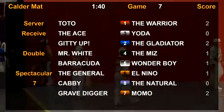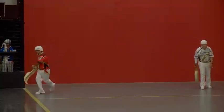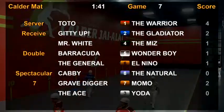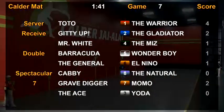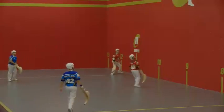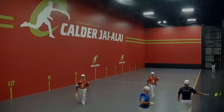The Ace and Yoda come back. Toto selects the bouncy ball. Up next is two — Giddyup and the Gladiator. Goes back for the Gladiator, Toto with the rebote. Gladiator drives it deep, Warrior flips it over — Giddyup makes a nice choice to let it go — point goes to two.